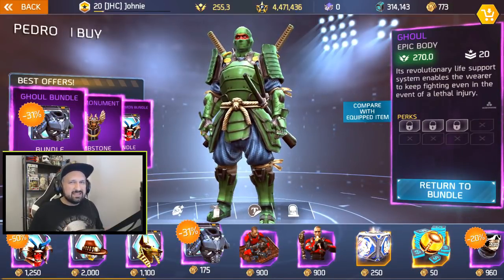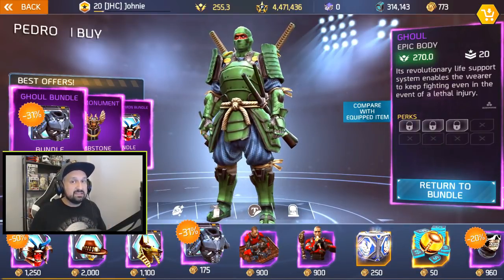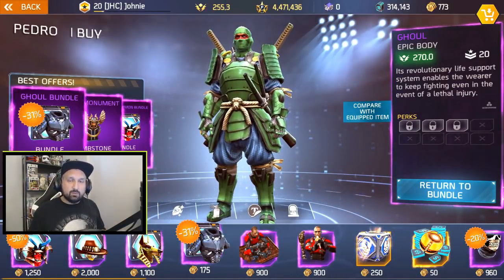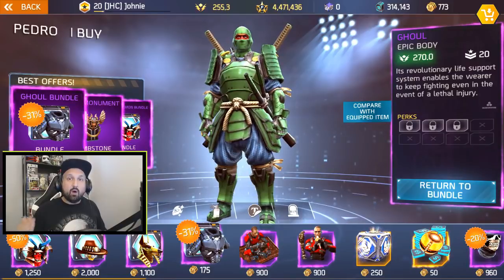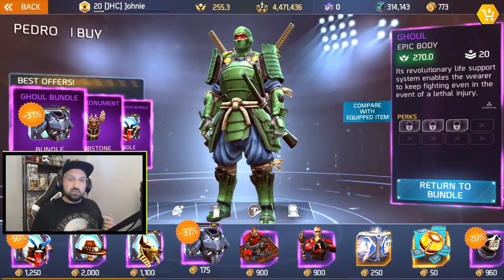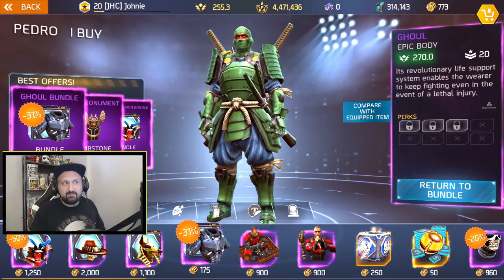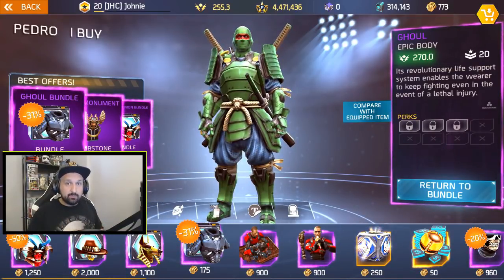One last thing about power: once you reach 20 plus 6, your drops will be 269.1, 269.3 — they keep going up a little bit past 269. Is it a bug? With every new update there are patches. In the past when the max was 20 plus 5, everything was 250, and then later they patched it so only legendaries were 250. Will the same happen now — maybe just legendaries stay at 270 and epics drop to 269, blues to 260-something? As I make this video, everything is 270, even uncommons and rares.